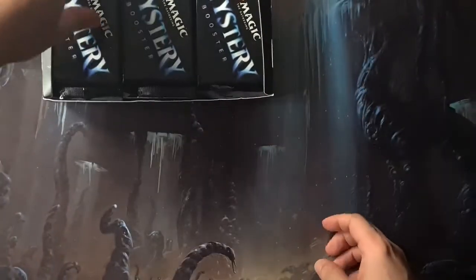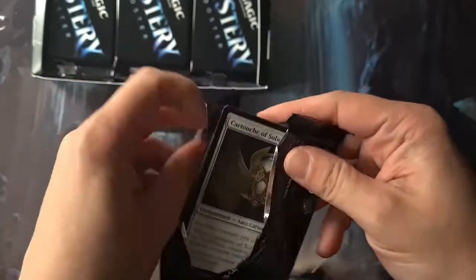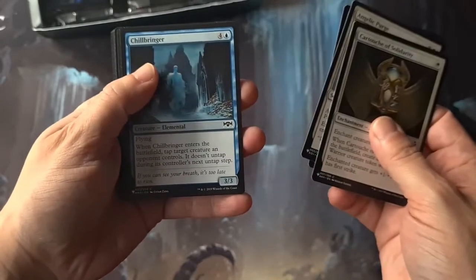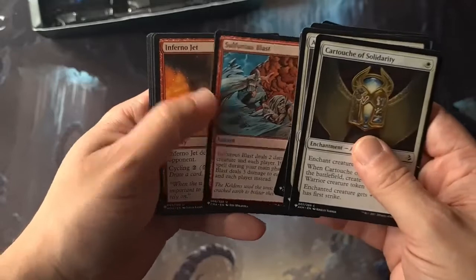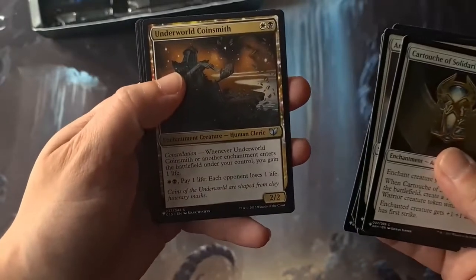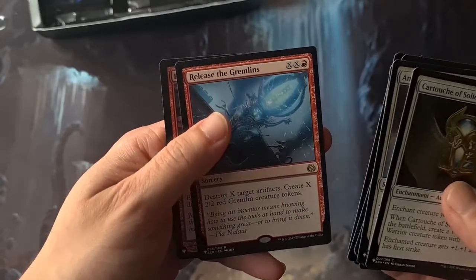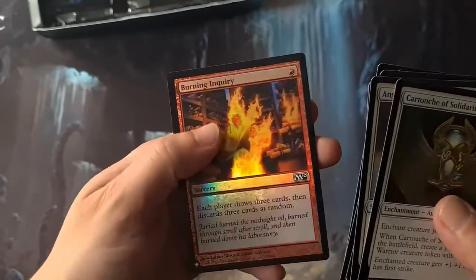Here we go everybody, I hope you're all having a wonderful time and going to enjoy your weekend. It has been extremely hot here recently. Going through a few uncommons: Cartouche of Solidarity, Angelic Purge, Chill Bringer, Imp, Infest, Sulfurous Past, Inferno Jet, Crossroads Consecrator, Overgrown Armor Saw, Underworld Coinsmith — never heard of that. Blinding Soul Eater, Perish, Release the Gremlins, Burning Inquiry, and a foil.